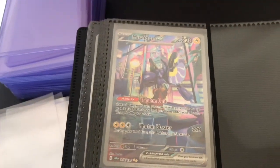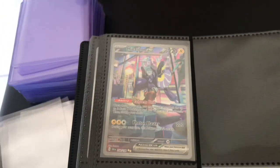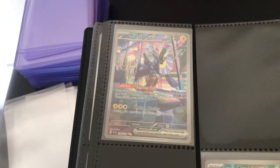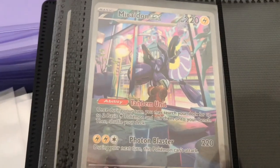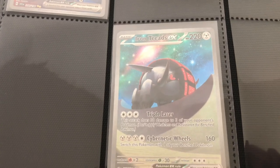Moving on to the super hard stuff to pull — boom, we've got it! We've got the Miraidon EX special illustration rare. Pulled that in yesterday's video, so if you've not seen that, go give it a watch after this one. I was absolutely gobsmacked — the reaction I had for it was pretty funny. I just wasn't expecting to pull it; it's been one of my chase cards and I didn't think I'd pull it, but I managed to. Absolutely stunning card. And you can see here we've also got the Iron Treads EX special illustration rare — absolutely lovely.